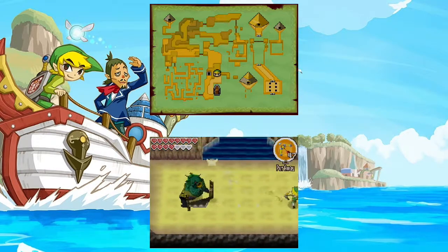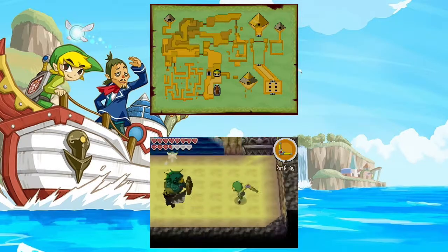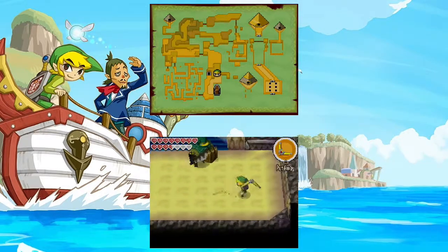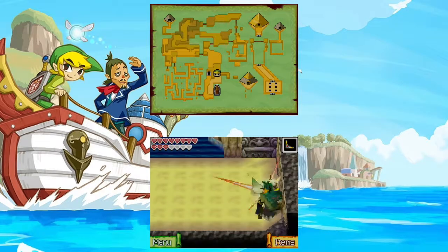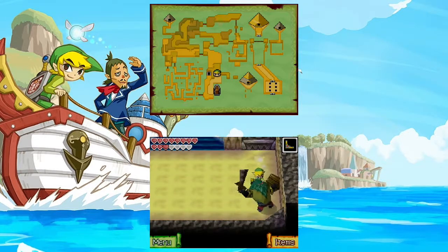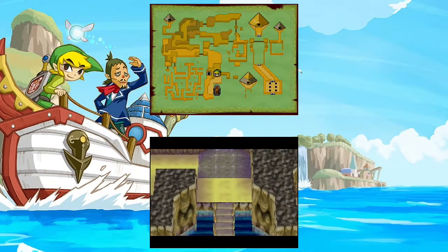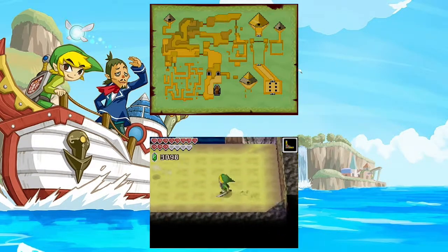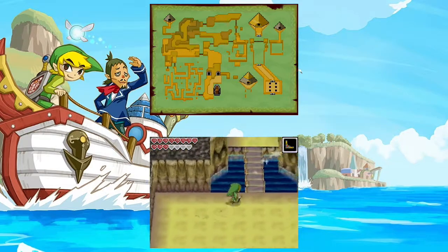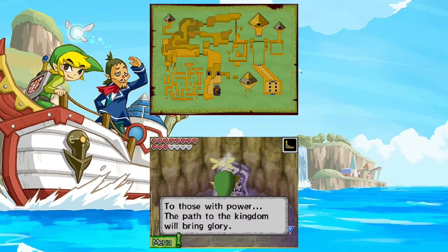Why the heck is this guy here? He has no business being at the Isle of Ruins — let's be honest. Also, I don't have any fairies equipped, because other than stunning phantoms, I find double damage a little bit unnecessary in this game — other than speeding up things, but that's usually not that big of an issue. What do you have to say, Mr. Stone Tablet? 'To those with power, the path to the kingdom will bring glory.'